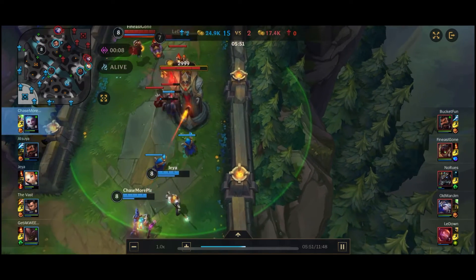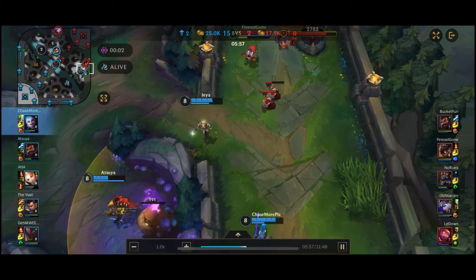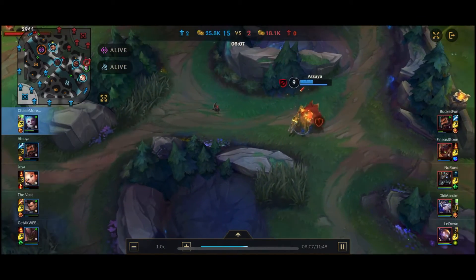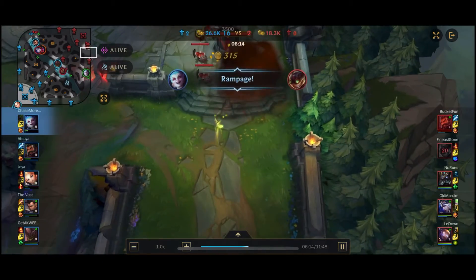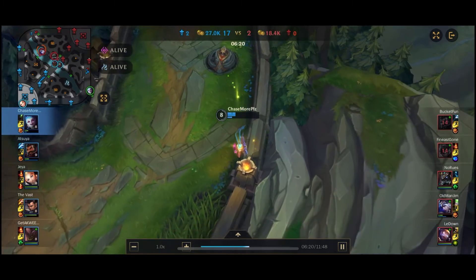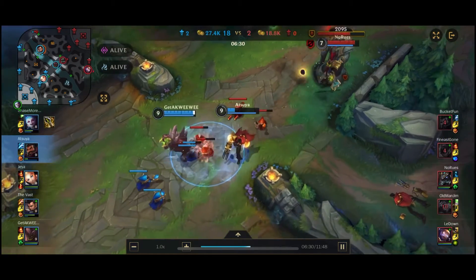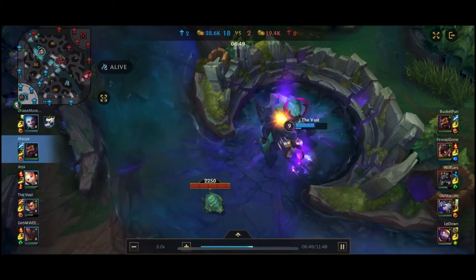There are only a certain number of champions in Wild Rift right now. We have Annie, Raka, Aatrox, Jinx, Gragas, Blitzcrank, Jhin, Shyvana, and others. Not all champions are in the game — for example, Udyr is not in this game. Kennen I believe is, Amumu definitely is, Galio is, Zed is, Gragas is.